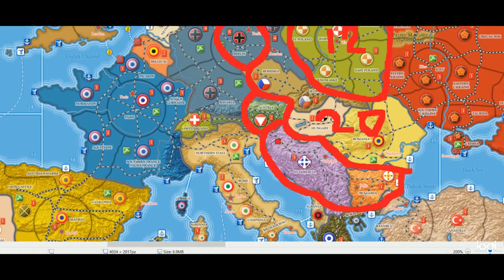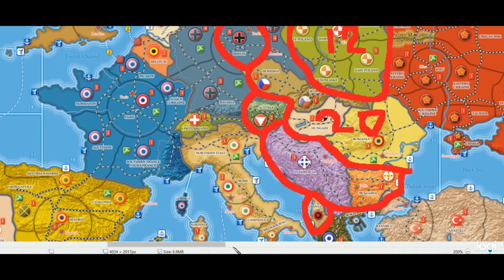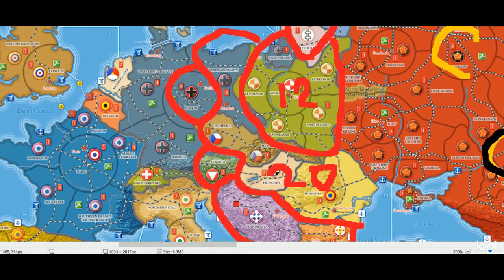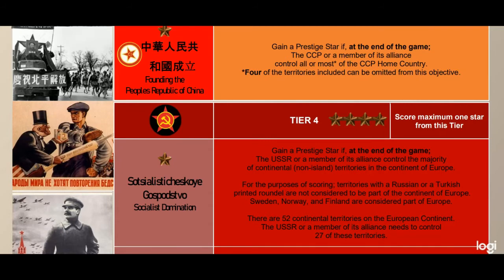If they grab Bavaria or western Germany that pushes things a bit more, and grabbing Albania gets us just over 27 with very little free territory left in Europe. My experience is that the game usually ends before the Russians push all the way into Germany, but it's tough to say. Usually the Americans or Allies come dropping troops off and grab some of those territories beforehand. They also push back in Scandinavia. Let me know your feedback on this one — the bigger tier objectives are harder to manage and plan out. That is Socialist Domination.